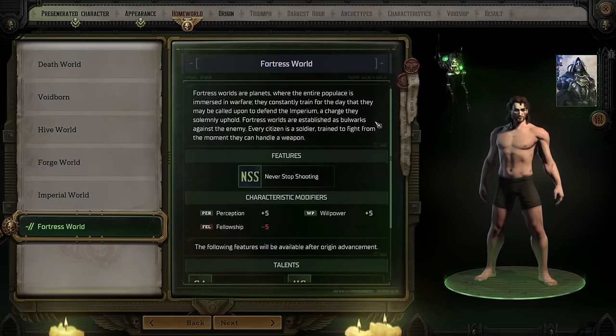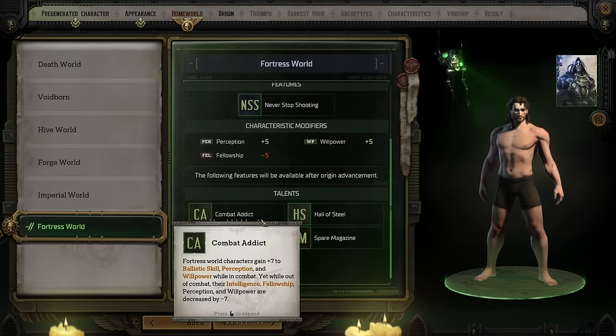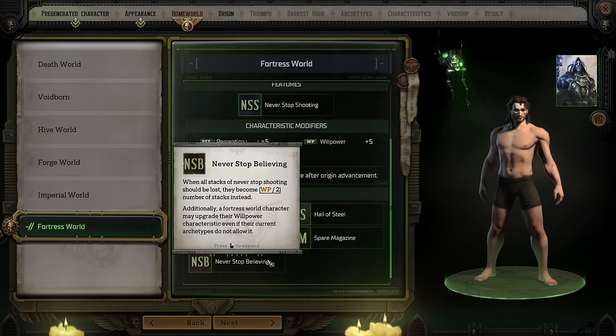Fortress Worlds are basically military worlds that train constantly from birth to be ready to defend the Imperium of Man. It's perhaps a little interesting that they take a hit to their Fellowship, but they do get bonuses to Perception and Willpower. Their feature, Never Stop Shooting, allows them to, on killing enemies, grant a percent chance to give them extra attacks in combat. Their potential talent pickups give bonuses to Ballistic Skill, Perception, and Willpower in combat via Combat Addict, alongside talents that buff their Never Stop Shooting feature. Via Spare Magazine, they could also reload in combat cheaply.